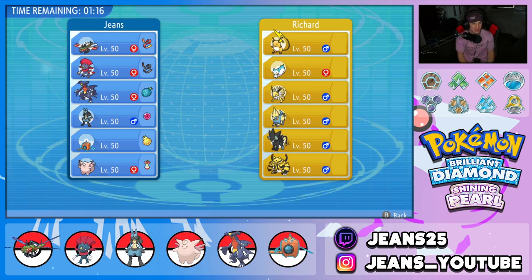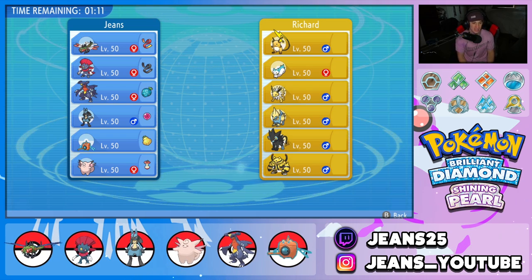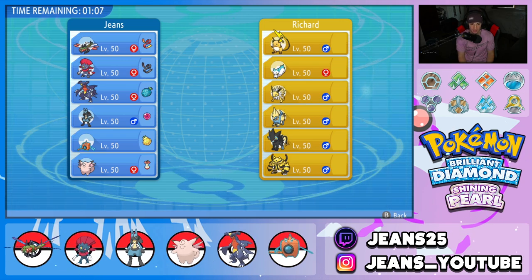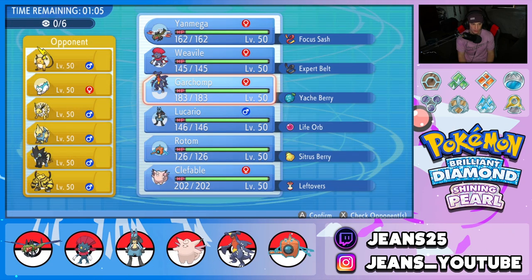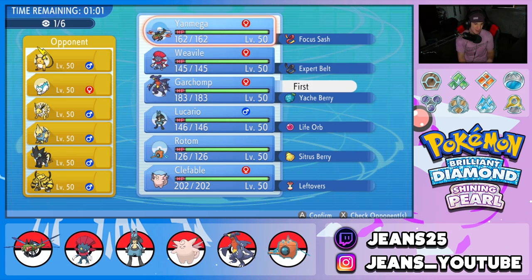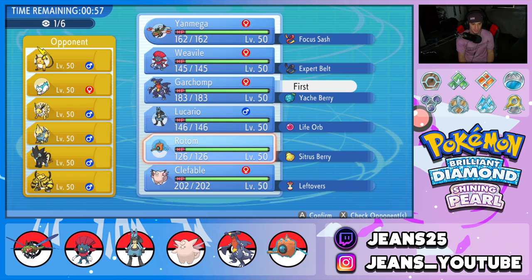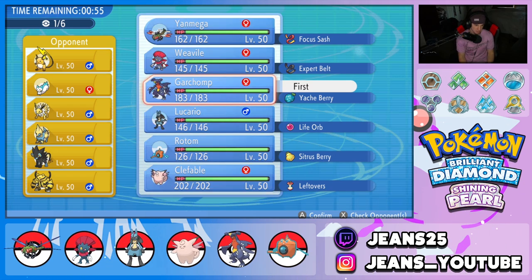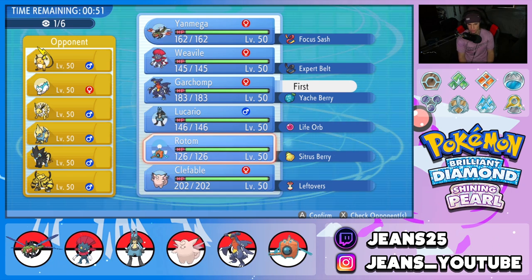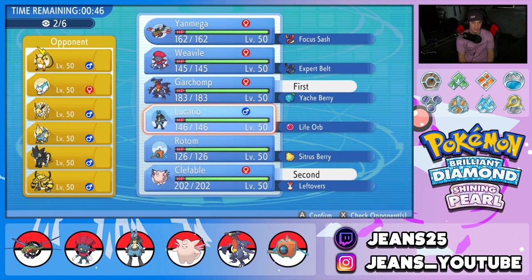This guy's got a lot of Lightning Rods going on, a lot of Nuzzles and paralyzes, and also Motor Drive on that Electivire. I can definitely see the Discharge into Electivire strategy coming. Garchomp could be so good — I might go Garchomp alongside Yanmega because I can Earthquake freely. Going with Clefable to maybe set up Safeguard to stop Nuzzle paralyzes.